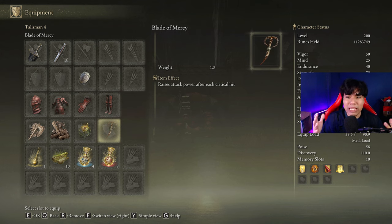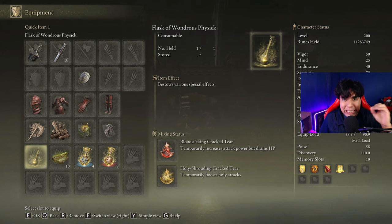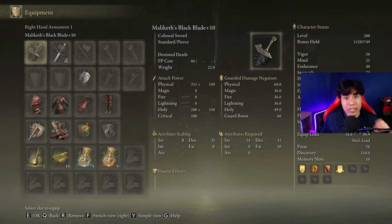It is way better if you use the Blade of Mercy to increase your damage after a critical hit, or the Dagger Talisman to deal more damage with that critical hit. In our Flask of Wondrous Physic we are going to use the Blood-Sucking Crack Tear and the Holy Shrouding Crack Tear. Just be aware that the Spry Crack Tear will only take effect when you are performing charged heavy attacks. Another great alternative is the Stonebarb Crack Tear — this weapon deals already very good stance damage and combined with the Stonebarb Crack Tear it can get really powerful.